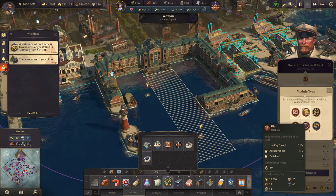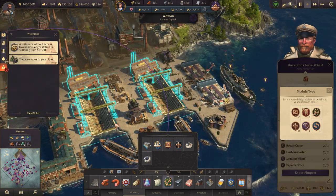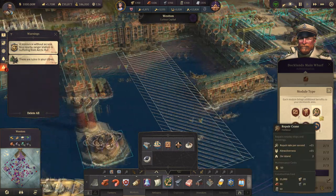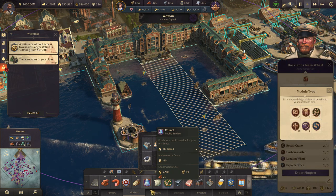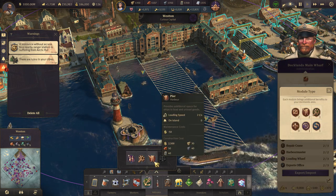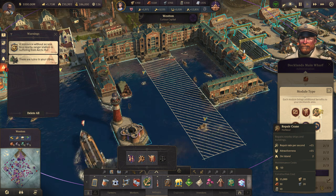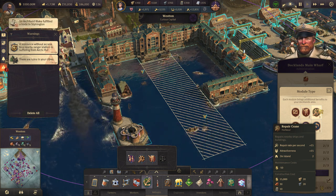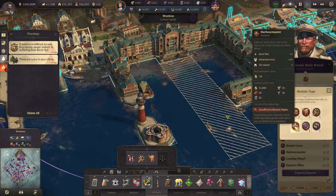Then you have the pier — the building that basically gives you another slot for loading and unloading ships. And then you have the repair crane. The interesting thing is that the normal repair crane costs you three influence points, but this one doesn't cost you any influence. So that's another good thing to have, especially if you're struggling for influence points.